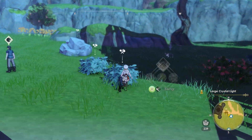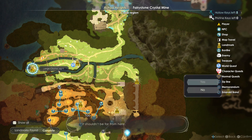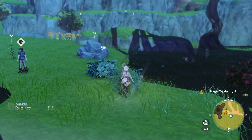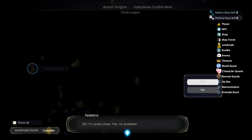Hey there folks, RheniumT here and let's talk about how to find sage grass in Atelier Ryza 3. Sage grass can be found in several locations, but a very easy spot to farm it is going to be near a large crystal light in the Astrid Heights in the Claria region.